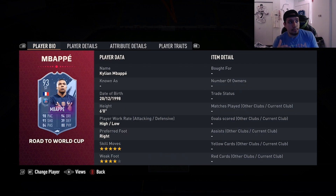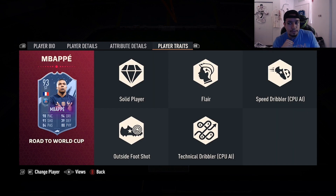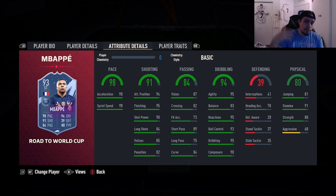Number three is going to be Road to the World Cup Kylian Mbappe, 93 overall - 6 foot, high/low, right foot, five-star skill moves, four-star weak foot, 98 pace, 91 shooting, 84 passing, 94 dribbling, 80 physicality, outside the foot shot trait. Comparing this card to Cruyff - Mbappe in my opinion is better in every single aspect of the game except maybe the fact that Cruyff has five-star weak foot. When it comes to pace, shooting, dribbling, and physicality, Mbappe is much better. I've tried them both and I prefer Mbappe this year compared to Cruyff.